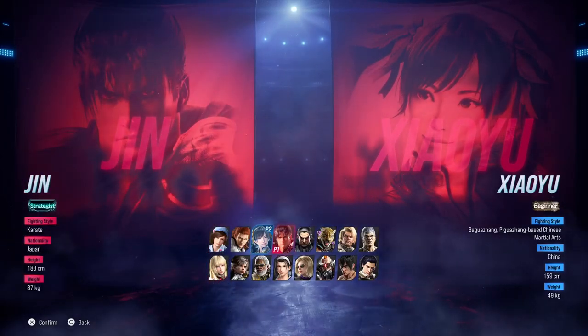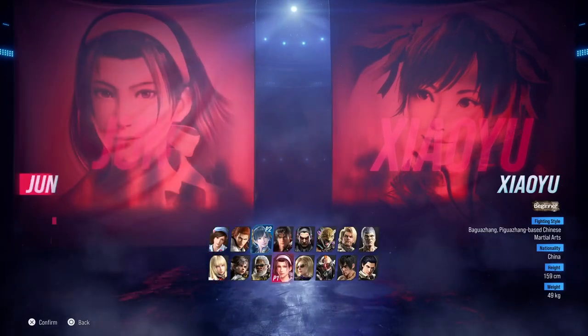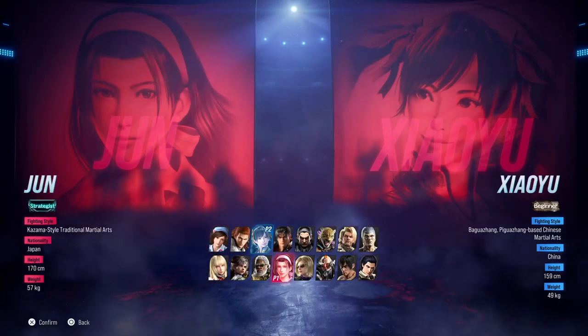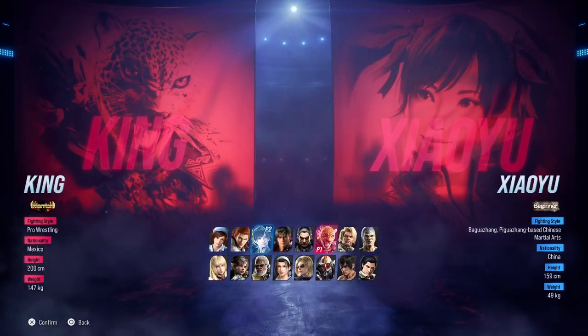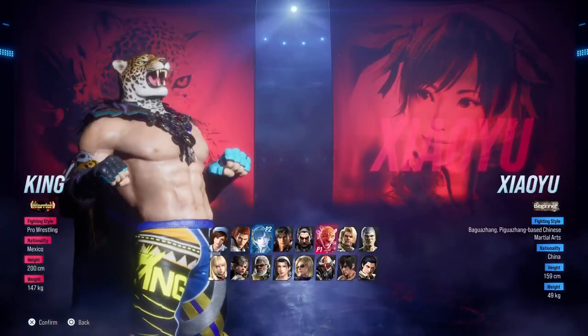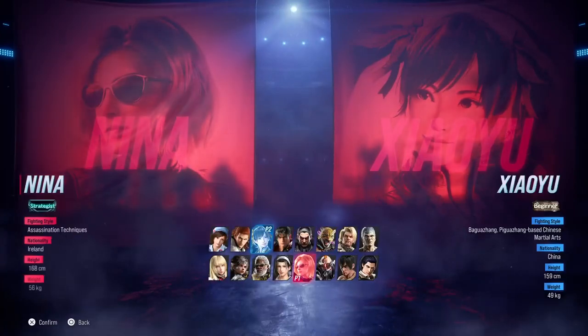I'm going to teach you guys how to get your secondary color for your character. So first you're going to pick — let's say you're going to play King. Let's just say as an example, this is my character. He has a black outfit I want to pick. So what I'm going to do, I'm randomly going to pick a character here.